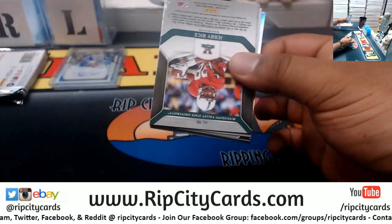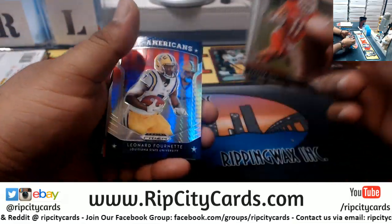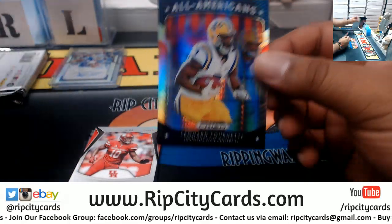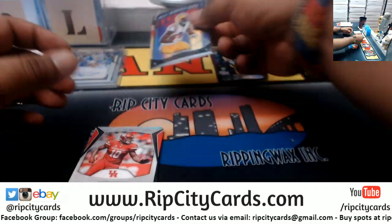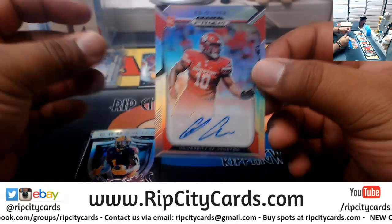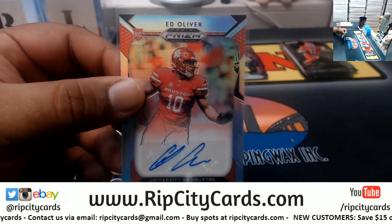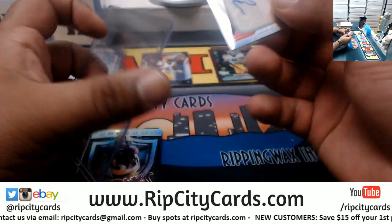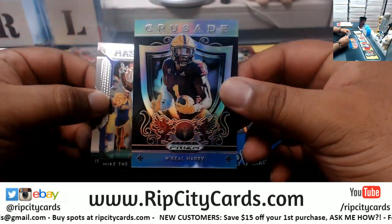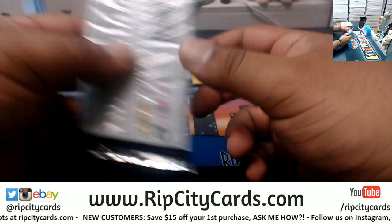Need a big hit baby, come on! Tyreek, Baker, Terry Bradshaw, Leonard Fournette numbered to 75 — this is a good one. Ed Oliver refractor autograph, supposed to be a projected first-round pick right here. And Kill Harry refractor, Mike the Tiger, Jay Rice.